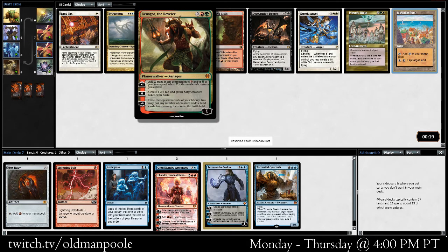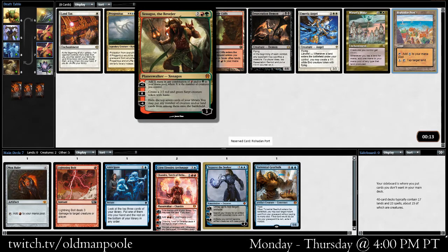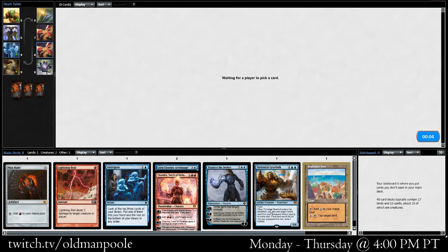We could take Xenagos. Xenagos is pretty powerful if we end up in green — it's a pretty powerful ramp card, makes a 2/2 in return. I think I'd rather have the Port, honestly. I think the Port will make the deck no matter what.